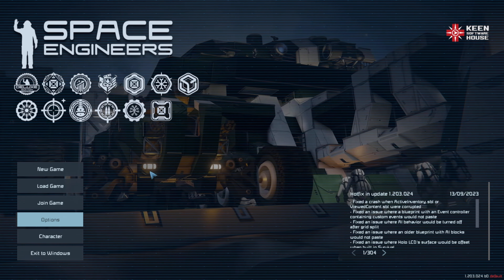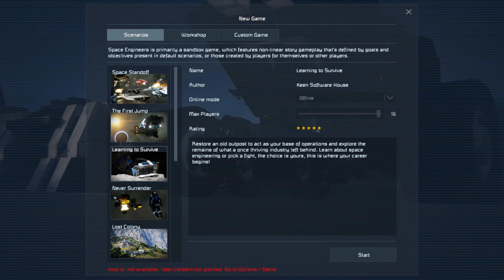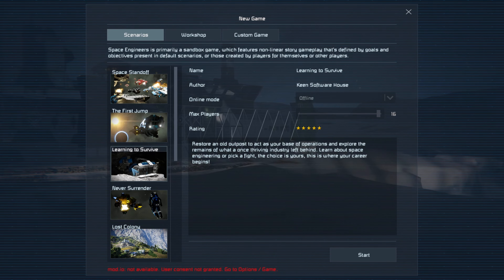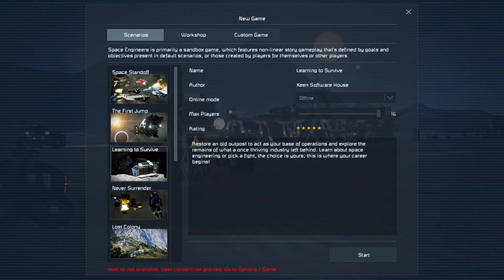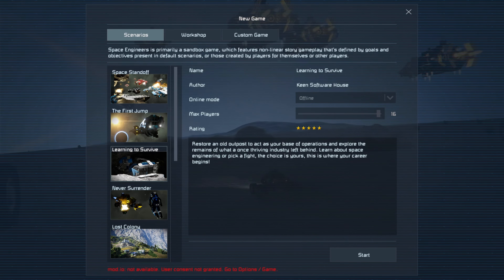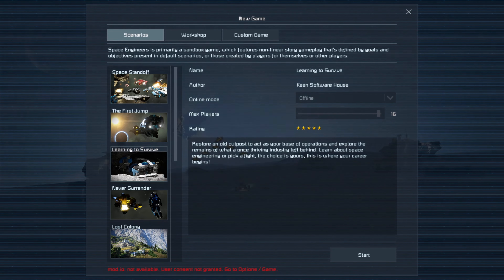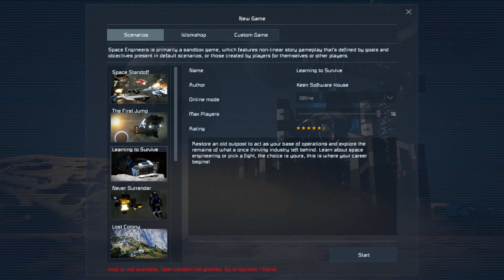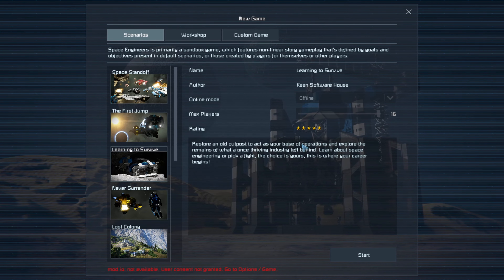The first thing we're going to do is click on New Game, Scenarios, and Learning to Survive. I know what you're thinking — that's a tutorial for Space Engineers. But it turns out the tutorial has a couple of flaws that new players might get hung up on. We're going to go through it in multiple parts and answer questions like how to unlock the landing gear without grinding it down, because the tutorial doesn't tell you that.